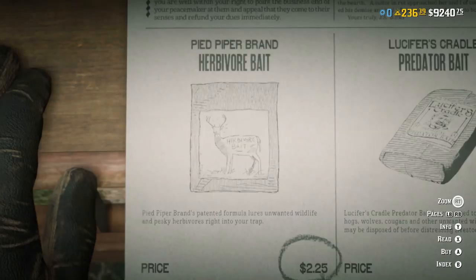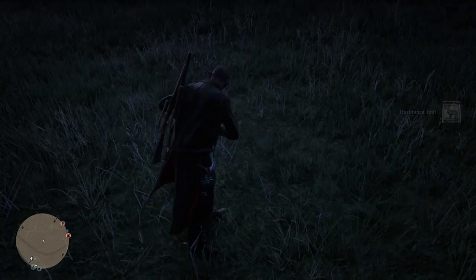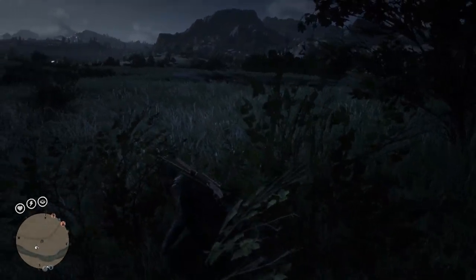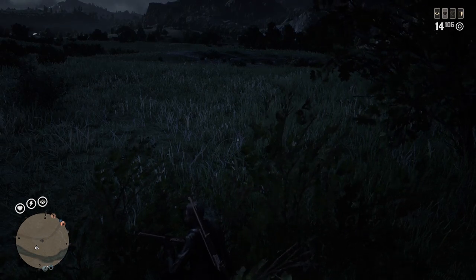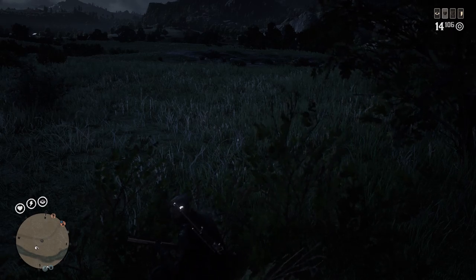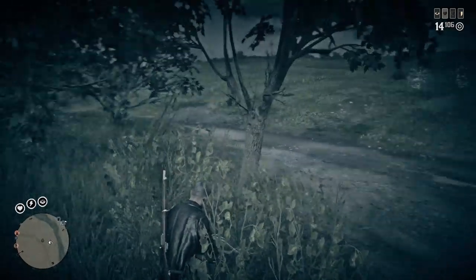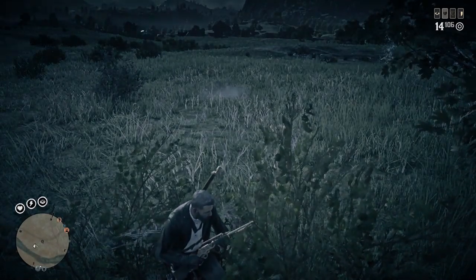And number five, I've put animal bait, and this includes herbivore and also predator. Despite popular belief, animal bait doesn't actually spawn animals in — instead, it lures animals in that are in close proximity. And as things currently stand within this game, unfortunately animals are not spawning in free roam lobbies, especially if you have a number of different players within that lobby. So when you're trying to use herbivore or even predator bait just to spawn animals in, it's not actually bringing any animals close because no other animals are spawned in around you. And if you're going to do this in a solo lobby, this is also pointless because in a solo lobby that is when animals do spawn in — and you have so many animals around you that you do not actually have to use animal bait to lure them because they are everywhere. So in my opinion, this makes animal bait pointless.